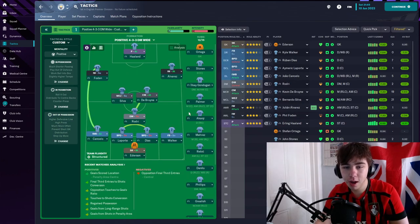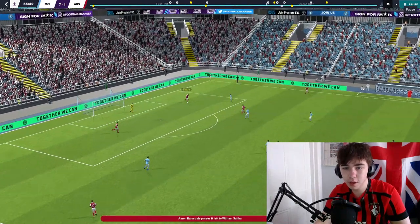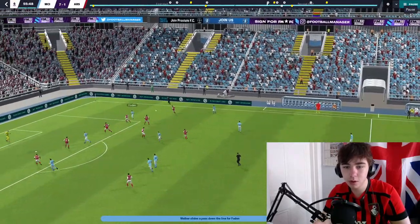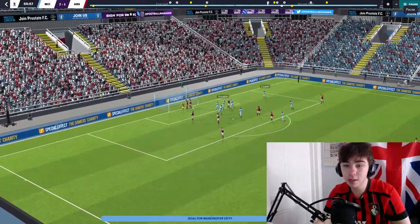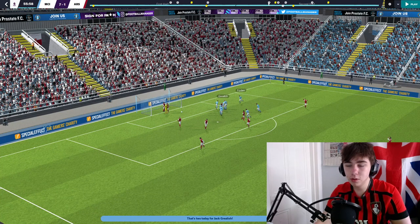Now I'm going to show you some of the goals we score with this tactic. Here against Arsenal, this is a great example of us using the counter press to get a goal. Arsenal play it out and we're preventing them from going short, so they go long and we regain it really easily. We go out wide to our inverted winger Foden, who's starting really wide, and he gets the cross into Grealish — who's only against Cedric Soares because Haaland has both centre backs on him.